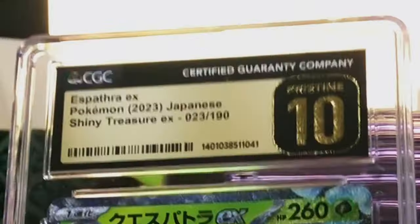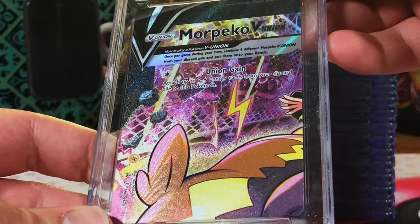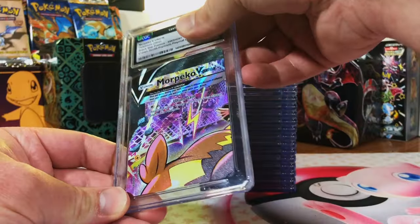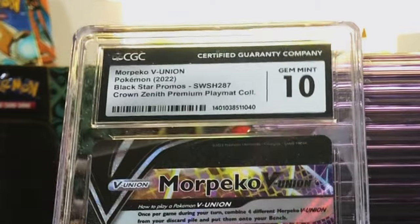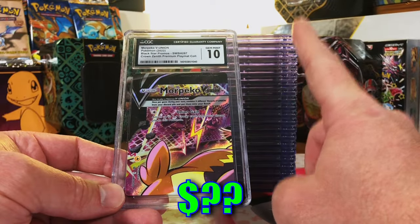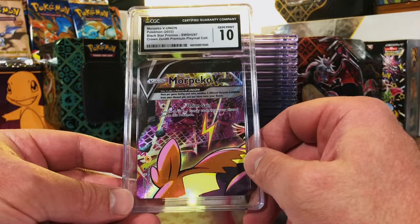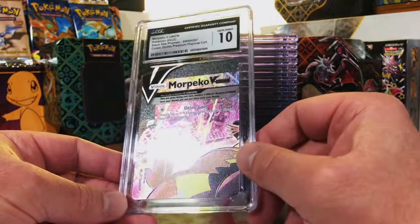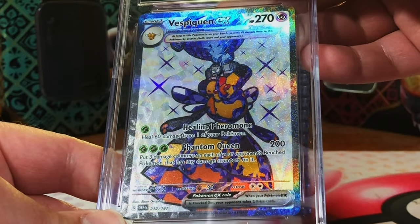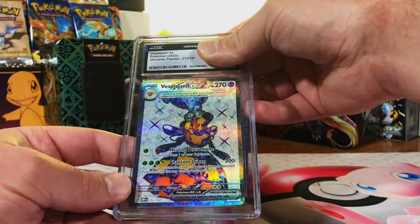May just be an ex, but another excuse to get that gold label. Last corner of the Morpeko V-Union - this one is more nine or 9.5. Never mind - gem mint 10! One short of a full gem mint 10 set, but that's all right. Got a 9.5 mint plus - almost made it. Baxcalibur ex full art from Obsidian Flames - I love these Tera full arts.